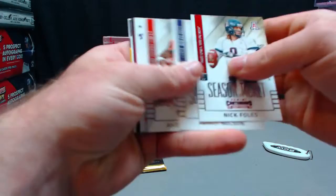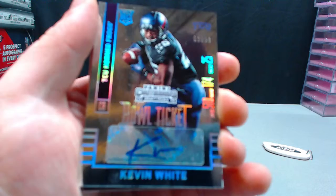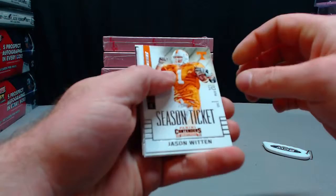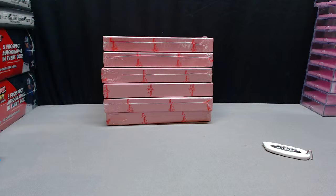Two more packs — it is Kevin White of TCU. That's a Bull Ticket auto, out of 99. Actually no, that's West Virginia — Kevin White. And base. So we got Kevin White Bull Ticket auto, Philip Dorsett, Nick Boyle, Shane Carden, Nate Orchard, Blake Bortles jersey auto out of 30.